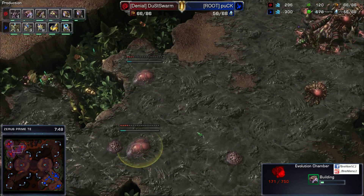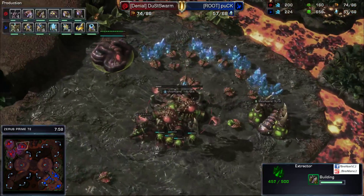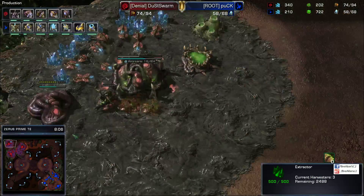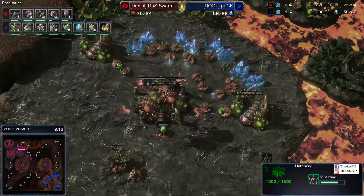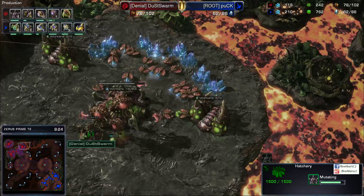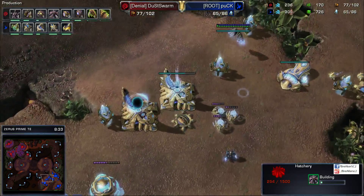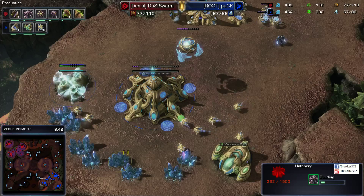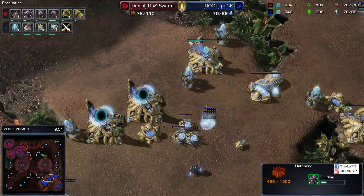Double Evolution Chambers now going down for Dust Swarm — five gases altogether right now, and a lot of drones on the way. Now that he's fully droned up, I'm wondering where he's going to go from here. He could move three drones from the third and put them on gas at the natural, but he's going for a fourth base as well. That is super greedy — a fourth base at eight minutes in, my goodness for Zerg. I don't quite know what to make of this, but let's just wait and see where things go from here.